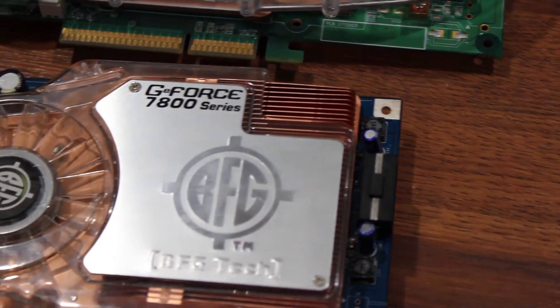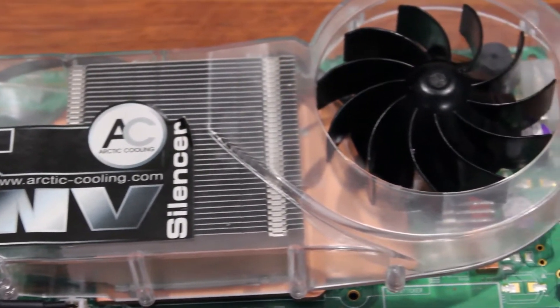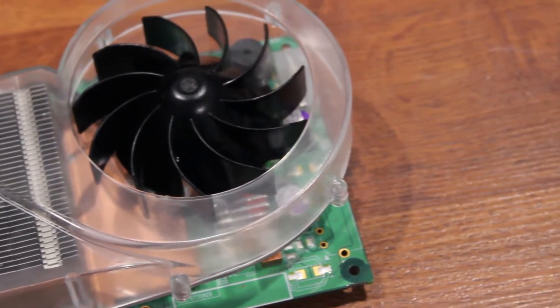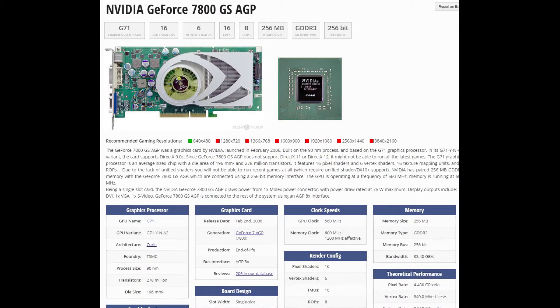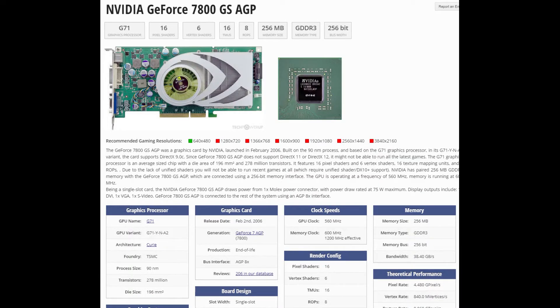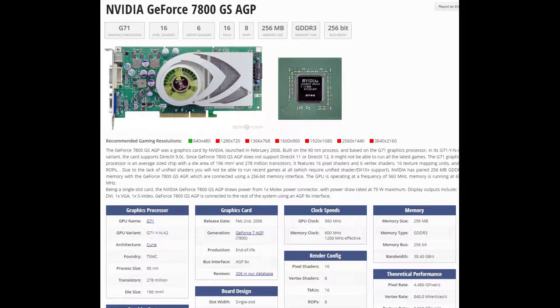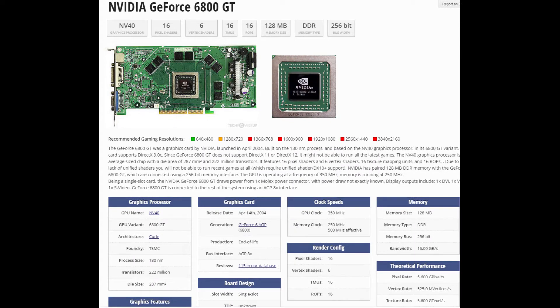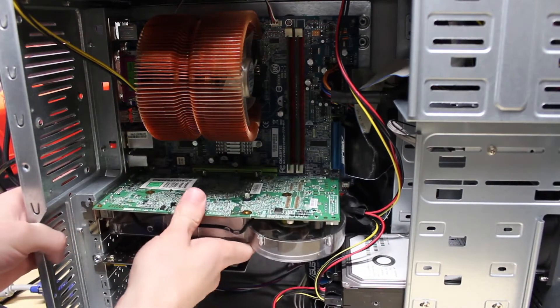These cards are not only visually awesome, but technically awesome as well. The 6800GT was NVIDIA's second graphics card to feature GDDR3 SDRAM — their first was the 5700 Ultra, which was also the first card ever with GDDR3. The 7800GS has 8 ROPs instead of 16 like the 6800GT, but it has a 560MHz core clock versus the 6800GT's 350MHz, and a 1200MHz effective memory clock versus the 6800GT's 500MHz. Both cards use a 256-bit memory bus, which at the time was really, really good.